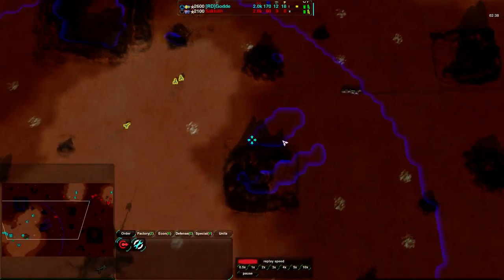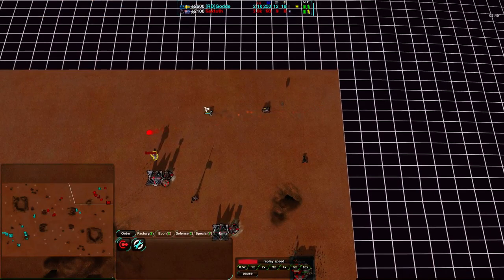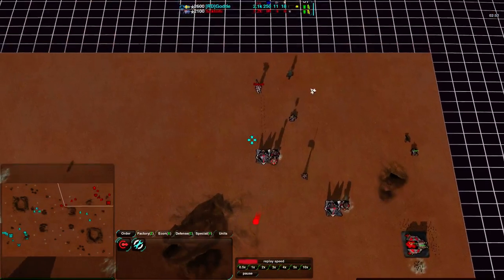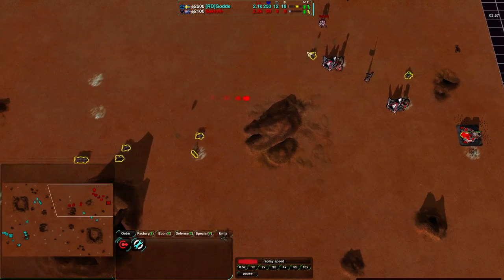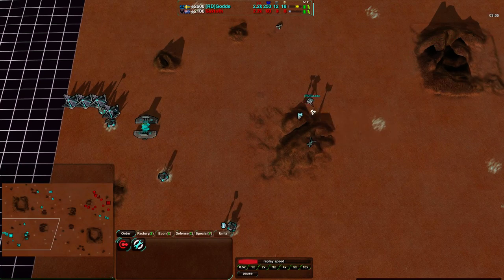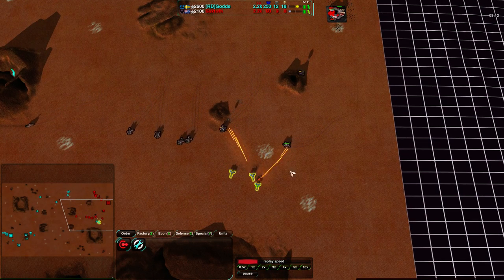God does have some radar coverage and is now aware of the scorchers coming in, putting the scrubbers in to deal with them. The combat in the top right corner of Saktoth's base has gotten rid of quite a bit of Saktoth's economy, so God now has double the energy and about four-thirds the metal income. He's pushing out and expanding from there, while Saktoth is on the back foot. Saktoth does have a unit type advantage, though.